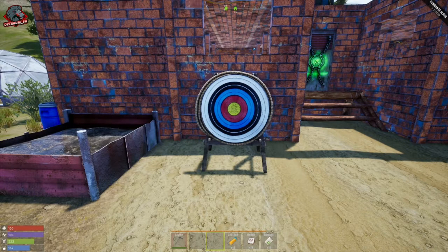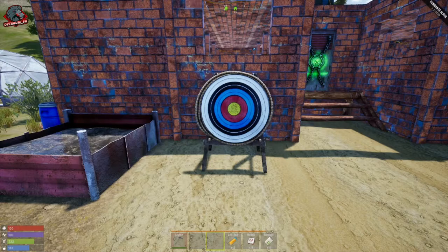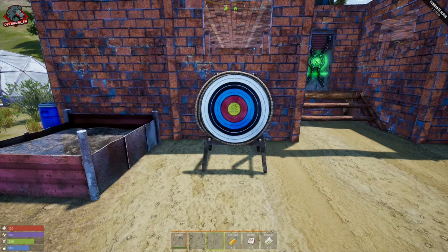Moving to 5.56 ammo: the MQ16 took 64–74 shots to kill, costing 320 gunpowder and 128 metal frags. The LR18 took 60–70 shots at 300 gunpowder and 120 metal frags. Out of all the ARs, the cheapest and best option is the LR18 at 300 gunpowder and 120 metal frags. The second best was the MQ16 at 320 gunpowder and 128 metal frags.